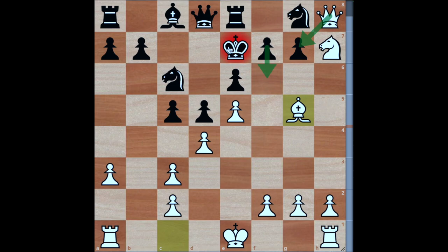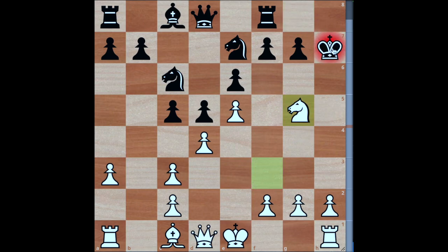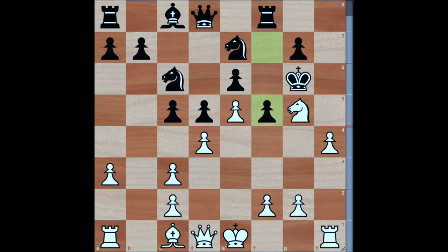If you move the king you lose the queen, so white is just going to be winning very easily. If black instead chooses to go king to g6, this is another try, but in this case white can just go h4 and look to play h5 with devastating consequences.